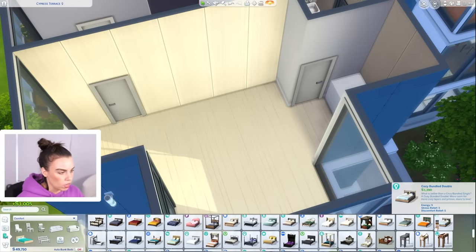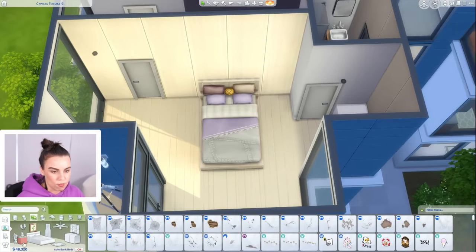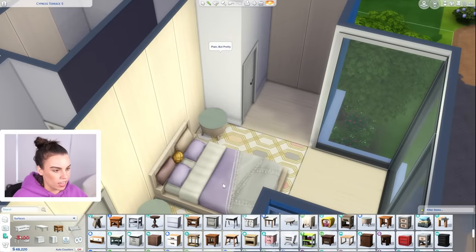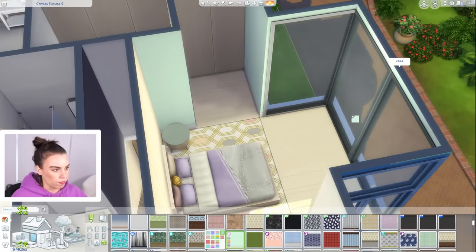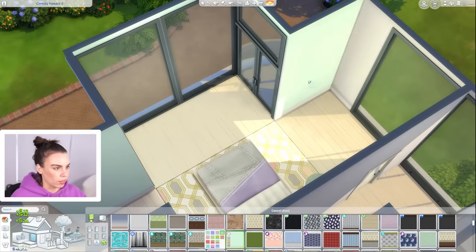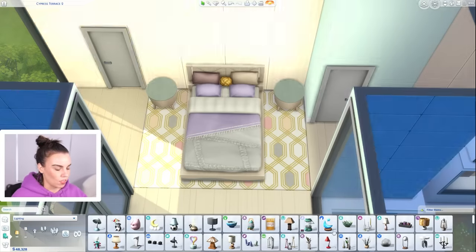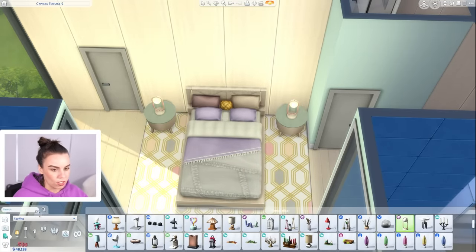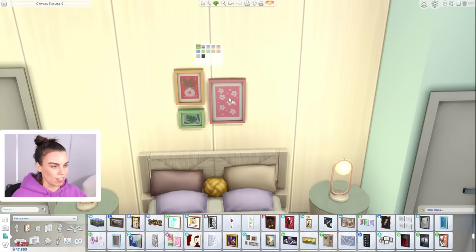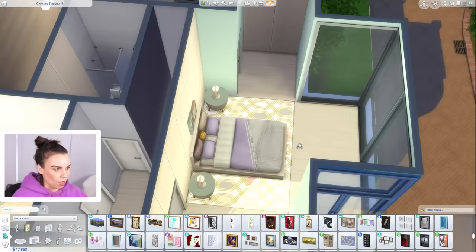I was really enjoying the bed we used in the last house, so let's reuse that and maybe go for a different color — let's go for purple. Put in these green side tables and maybe we can do a nice light green wall in here. That's pretty — so this is our pastel-looking apartment. I just realized I'm doing the upstairs before the downstairs, which is kind of backwards to what I usually do.